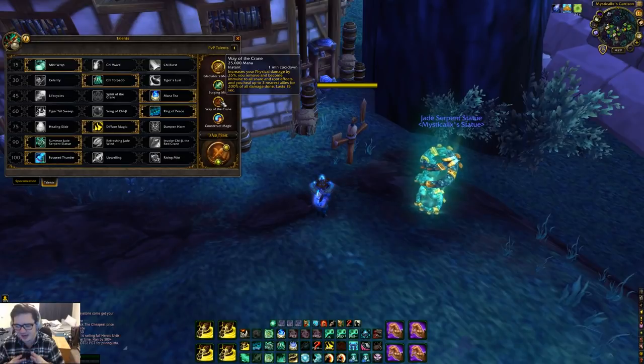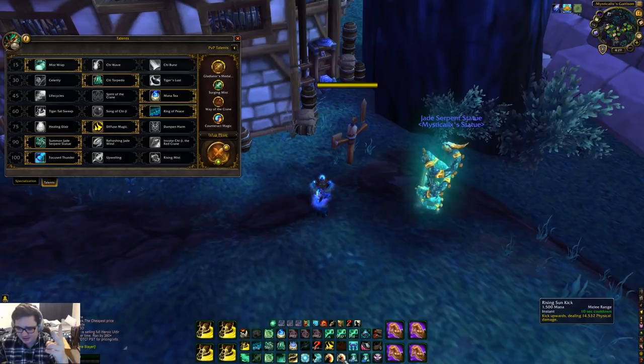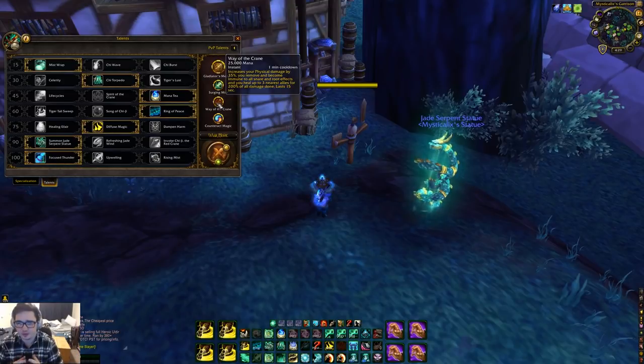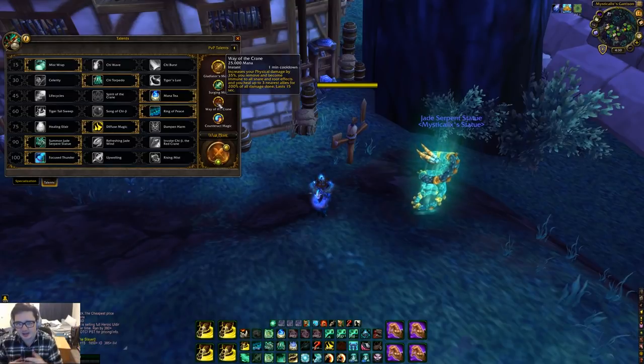It costs 25,000 mana, which is one fourth of your mana. It increases your physical damage by 35%, so physical damage is your melee — your Rising Sun Kick, your Blackout Kick, your Tiger Palm. You also remove and become immune to all snare and root effects. Unlike in Legion where it broke stuns, in BFA it doesn't do that anymore. You also heal up to three nearest allies for 200% of all damage done.